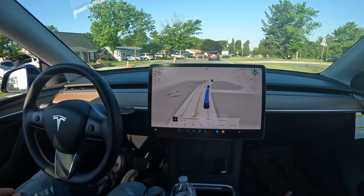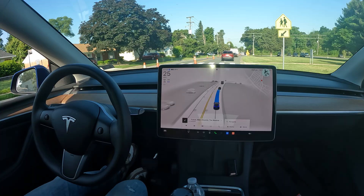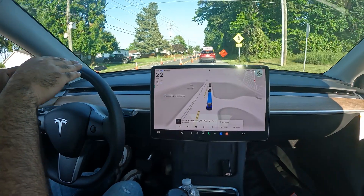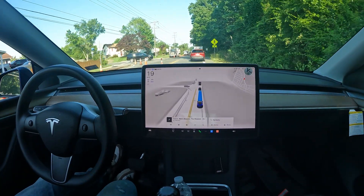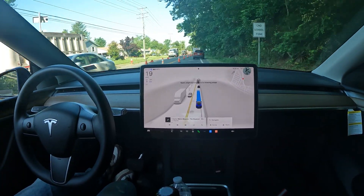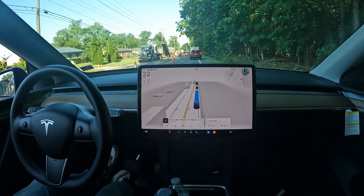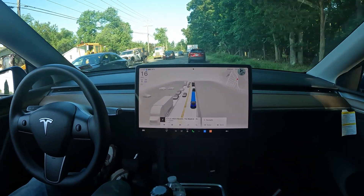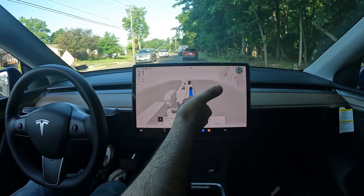Welcome back to the channel. Special video today — we are in an active construction zone and the cones are dictating where FSD is going to go. I've got nothing telling it to stay within the cones, and look how FSD is scooting to the right, making sure it stays in the line of traffic. There's a knocked-down cone and FSD doesn't hit it — just a slight nudge it's asking me for. We're continuing through this made-up lane created by the construction crew, and now it's officially no lines — look how FSD just went ahead and painted some made-up lines right onto the screen.